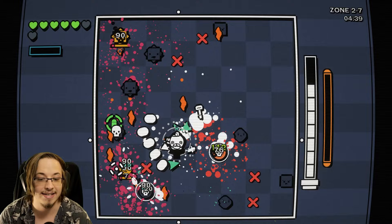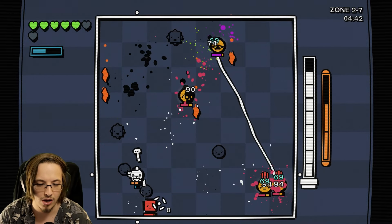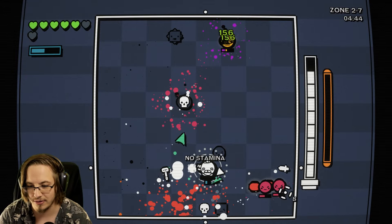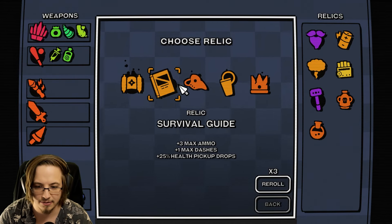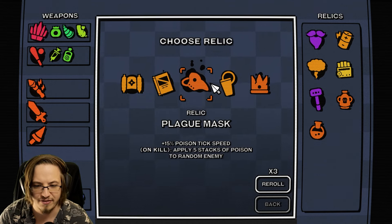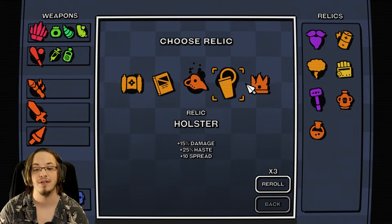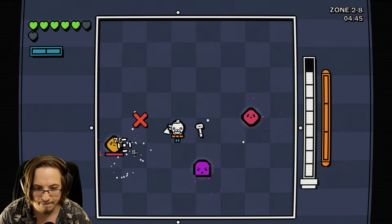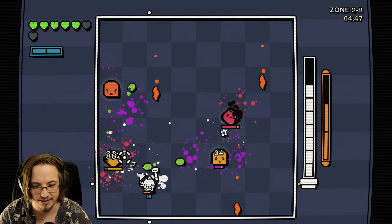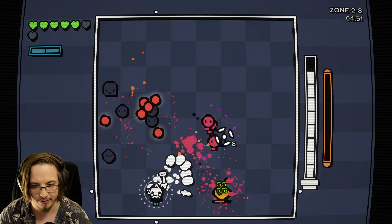This video is not getting ended until we win a Danger 5 run with my relic. It'd be like a 4 hour video, but that's what's happening here. On kill apply 5 stacks of poison to a random enemy - absolutely. That's going to start causing so much more chain reaction. We're on the boss wave.